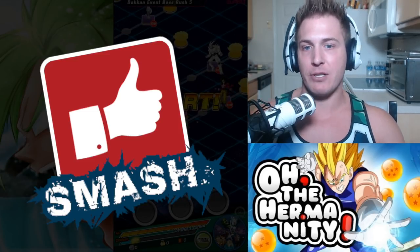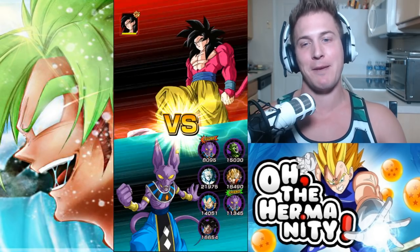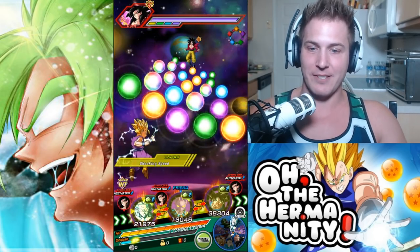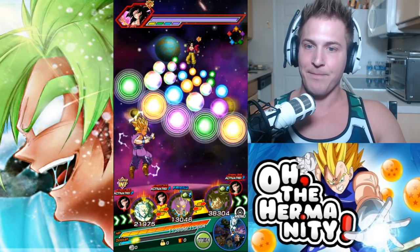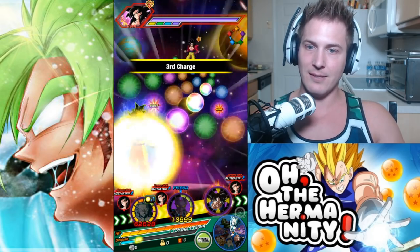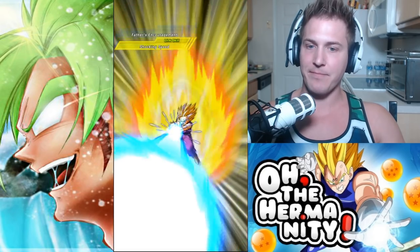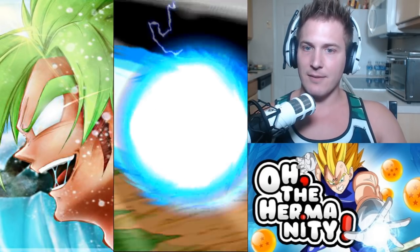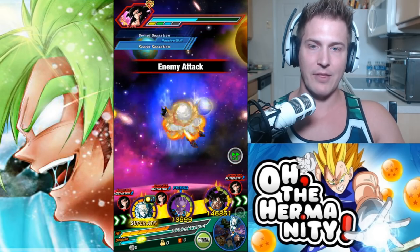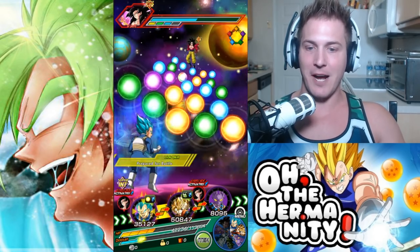It's not too bad because we still have over 200,000 health. It's all about the rotations — these are like the most stressful videos to make because if you screw up, you're going to start over. So obviously we don't even have LR Vegito on the board at all. We'll just go right ahead and wipe out Goku real quick. We're going to get right into a nuke now because we'll die if we don't.